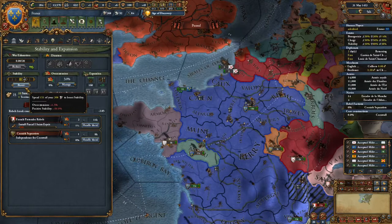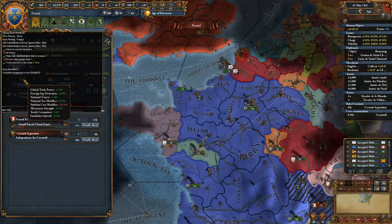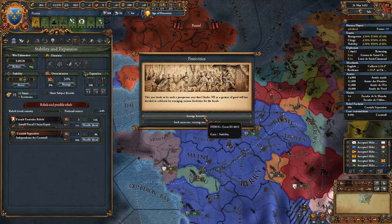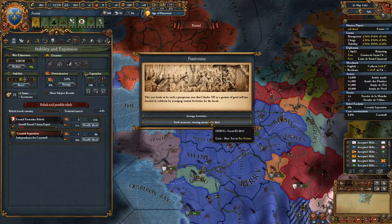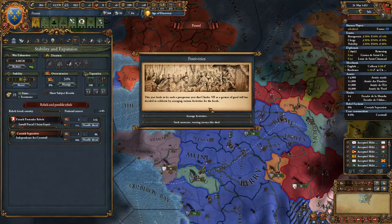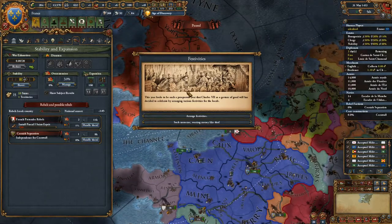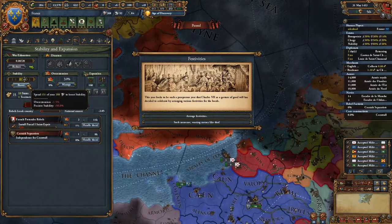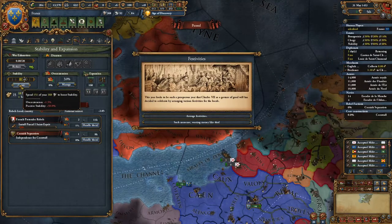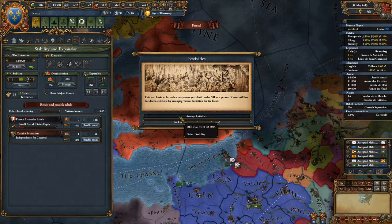Basically, if you get an event — that's the festivity event — you'll get the option to get one stability, or one base tax in one of your random provinces. So instead of just wasting this opportunity, you can increase your stability further. You can increase your stability further — boom!